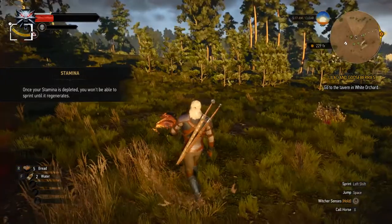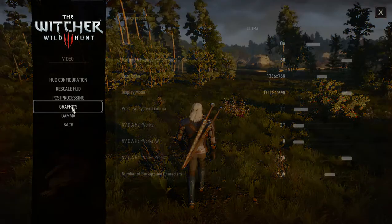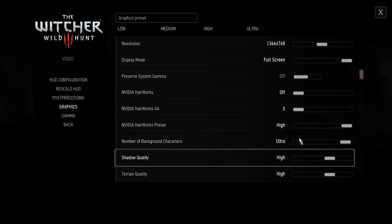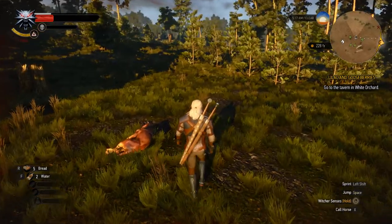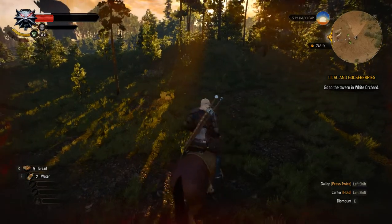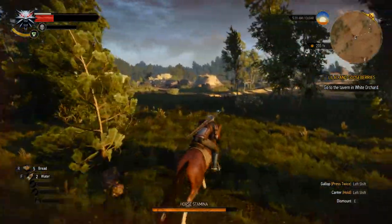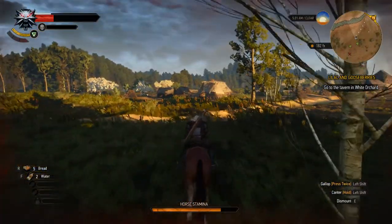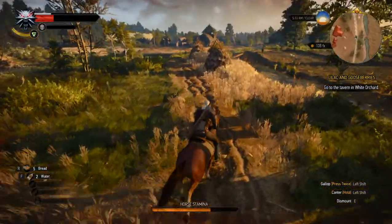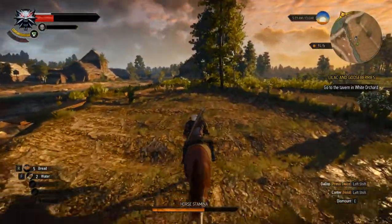You can see the difference when the detail level is at ultra-high — background characters are set to ultra. Let's get down into the village to see if the game gives lower or higher FPS.